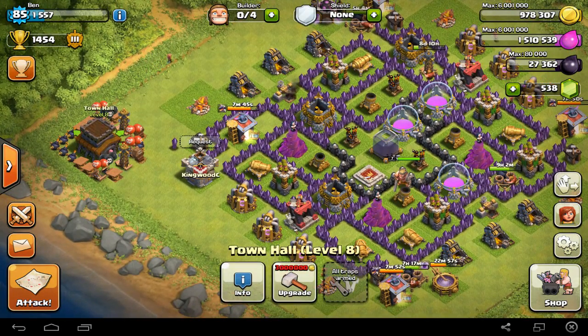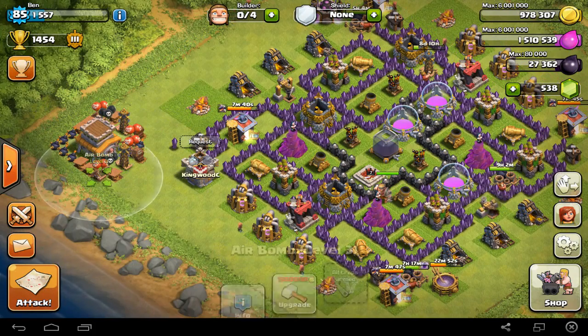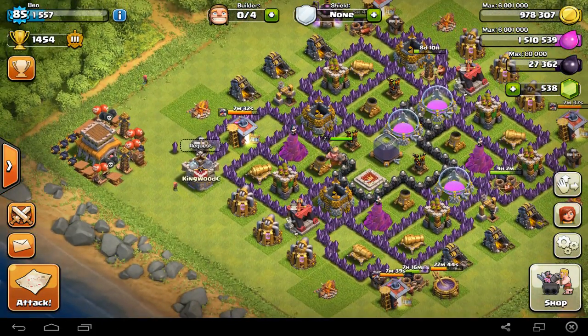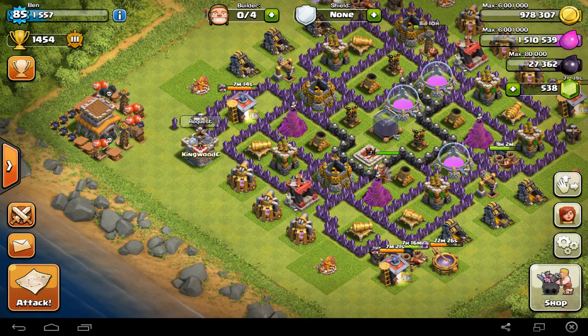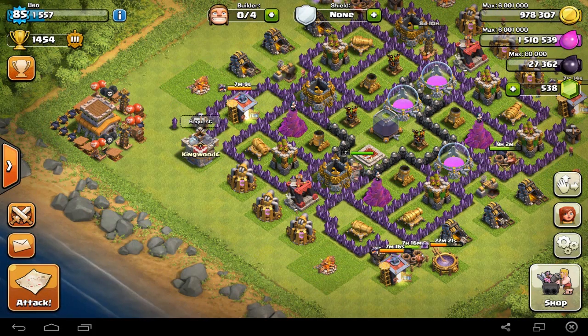Right here you can see my Town Hall looks like a free snipe, but I have two maxed out Teslas and all my traps around it. I would have my giant bombs, but I chose now to upgrade those - whoops. I made this like 2am April Fools morning, and I'm recording this about 1pm, still on April Fools. We're going to see how it does. People are always going to do the Town Hall. I've got my Clan Castle right here to be lured out, I've got my traps all set, and we're going to see how some people did.